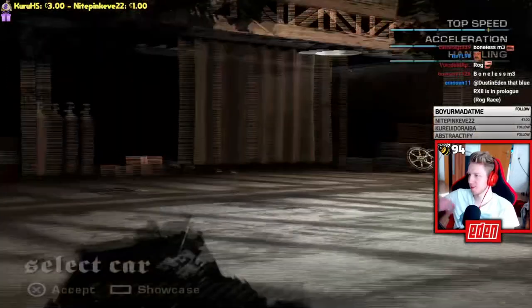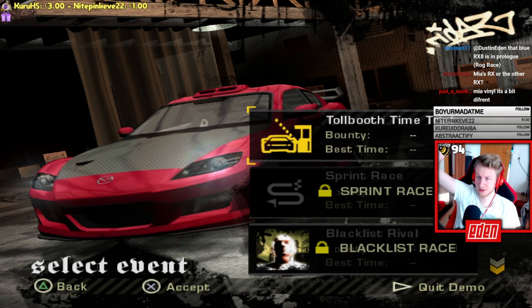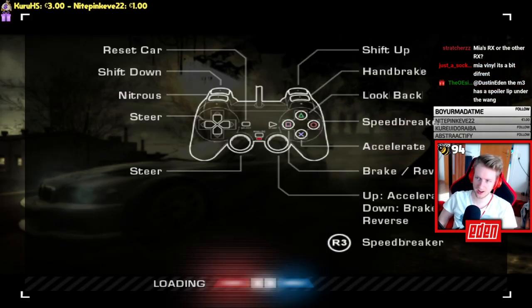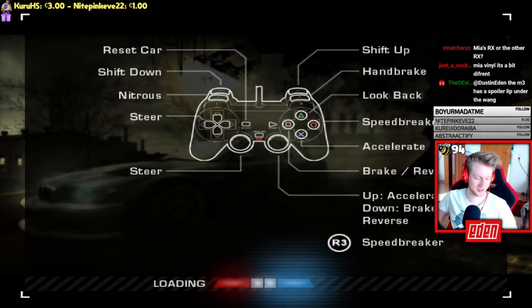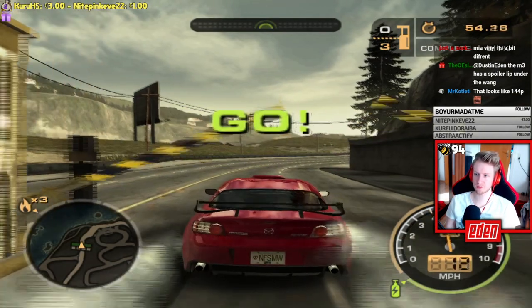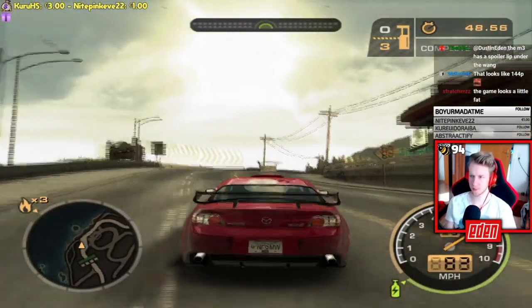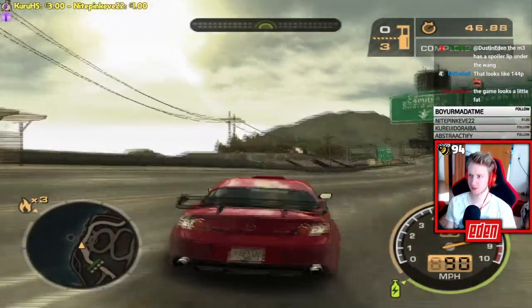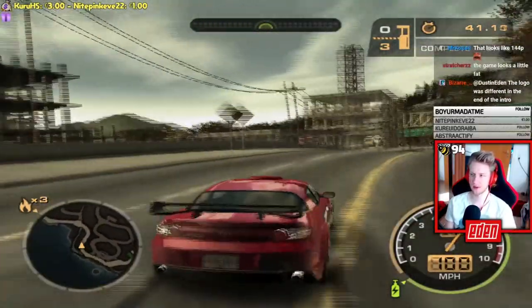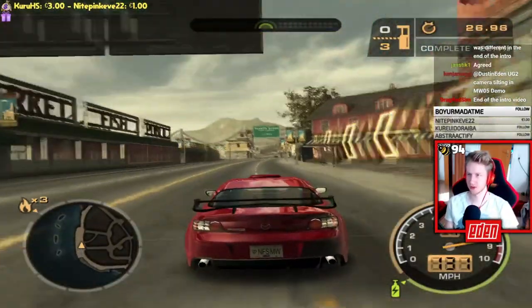Choosing Mia's car, the menus are completely different. You can challenge Rog, who in the demo is not an ally but actually your first blacklist rival. Looking at the visuals, the PS2 demo actually looks better than the final game — there's a filter being used that's more appealing, and the mini map looks higher quality here than in the final game.